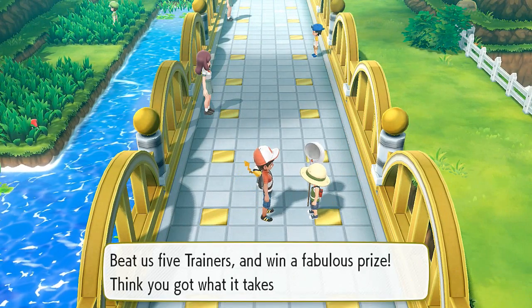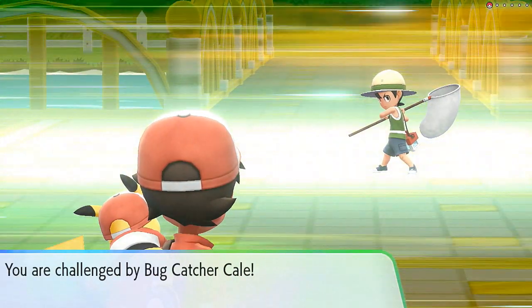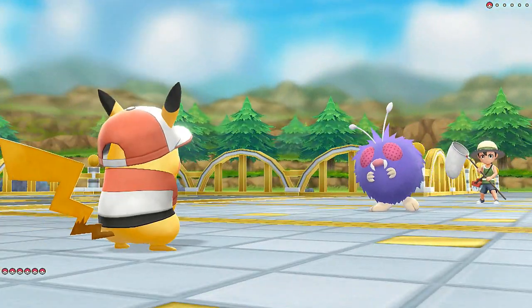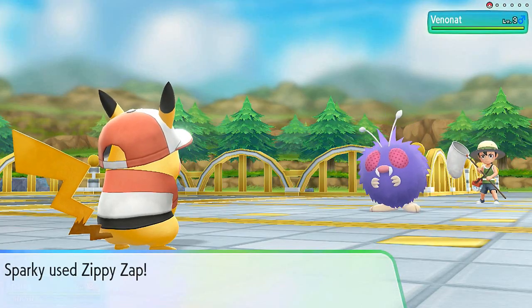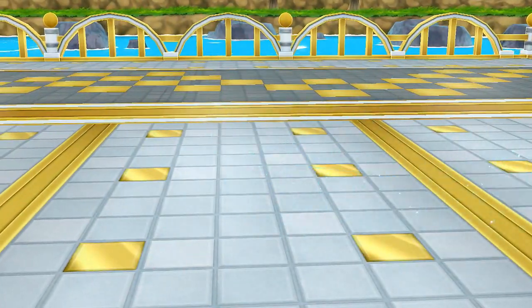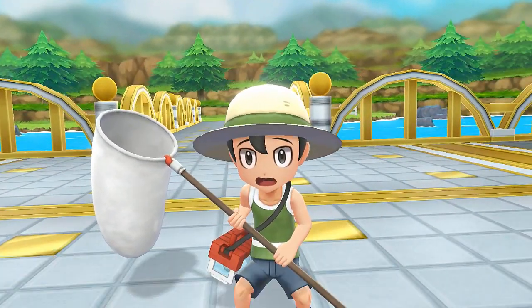People call this the Nugget Bridge - beat five trainers and win a fabulous prize. Here we go, battle one: Bug Catcher Kale comes out with his bug type Pokemon. Let's go Pikachu - Zippy Zap for the win! Venonat is defeated - Bug Catcher Kale beaten easily. Good time to rotate the team, so let's switch in Smasher for the next trainer.